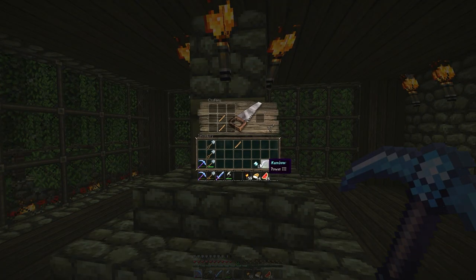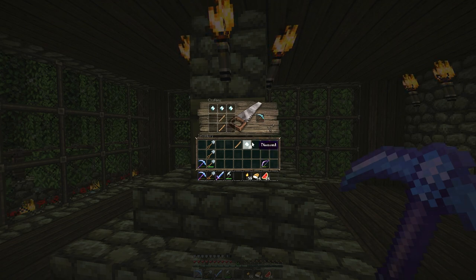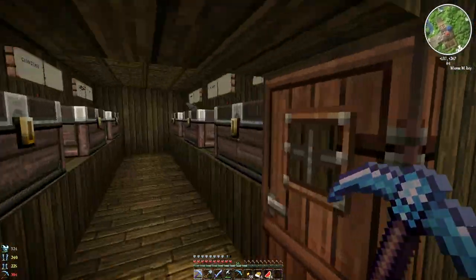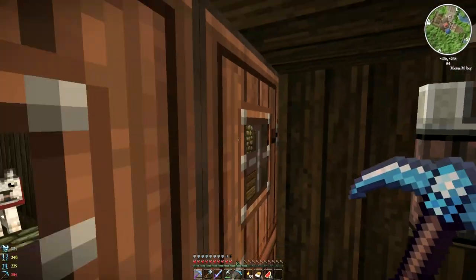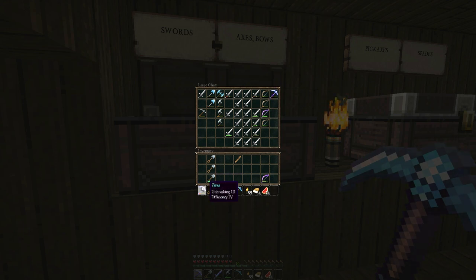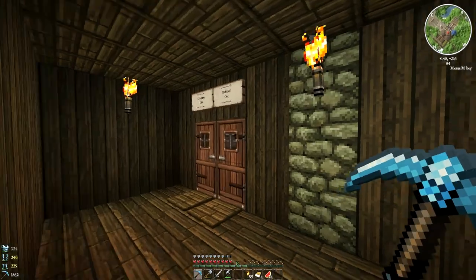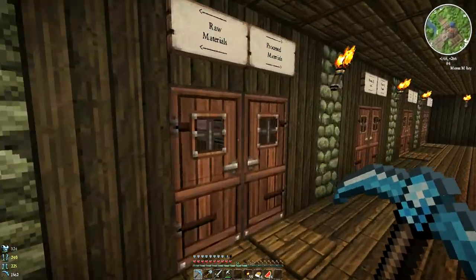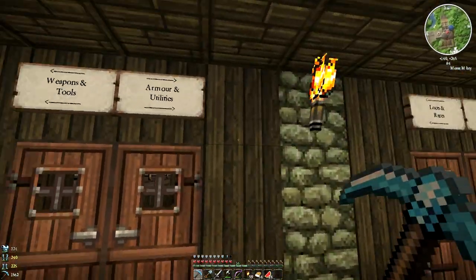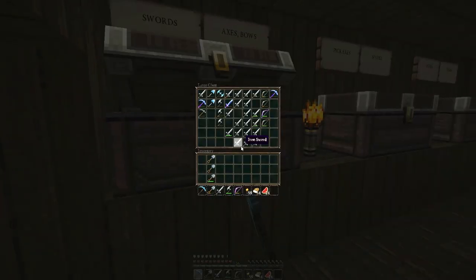We need to make a new pickaxe because Terror is almost busted up and it's going to cost a ton of levels to repair her. So for now I'm going to drop off Terror and her friend over here and use this pickaxe for this episode. Fang is going to get dropped off too - I'm going to take a janky sword with me to the strip mine. We don't want to lose any of our really sweet stuff, especially just before we go to the nether.